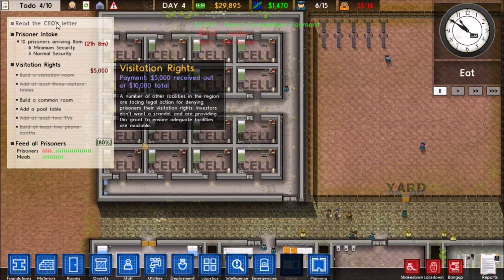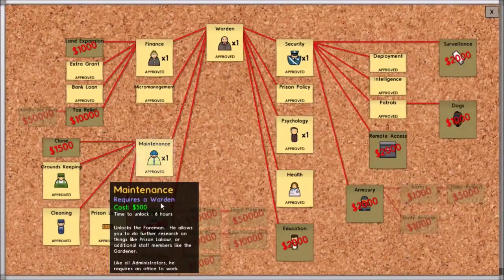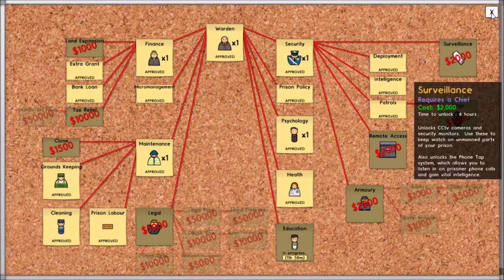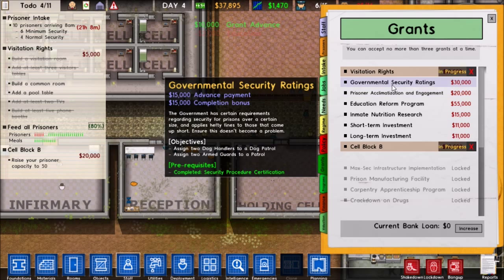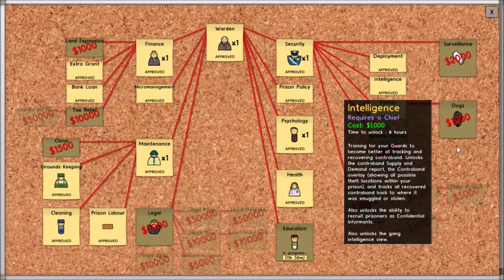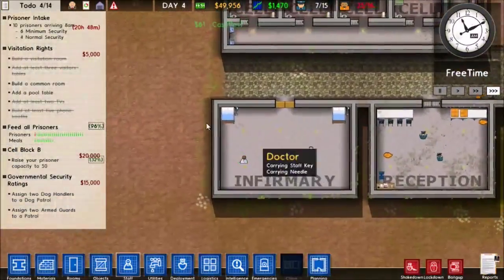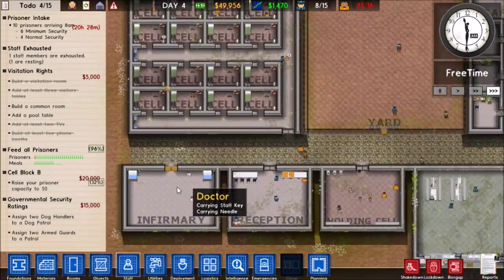Let's pull down the CEO's letter — we never actually read that. We need to build a common room. We can research education, that'll work fine. Let's get two more grants: Cell Block B and governmental security readings, so our security guy can research armory and dogs. I might put my security area down there — like a little security wing.